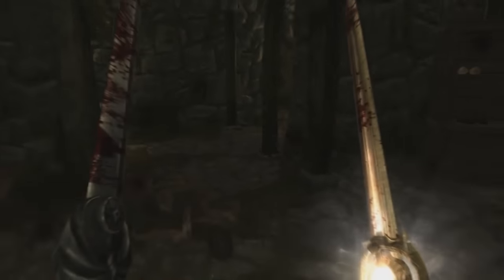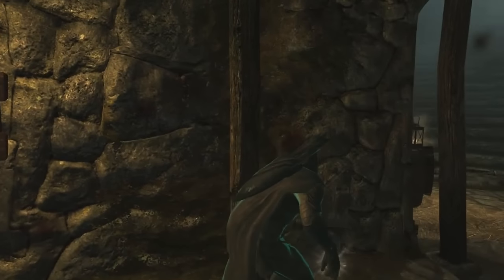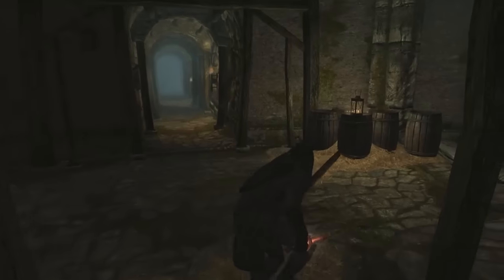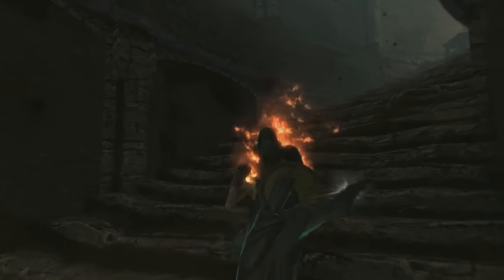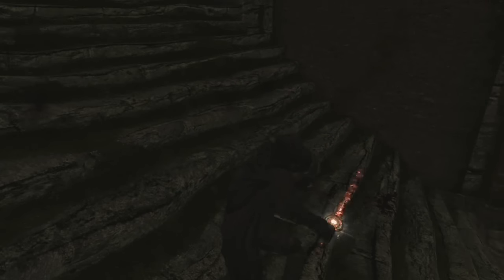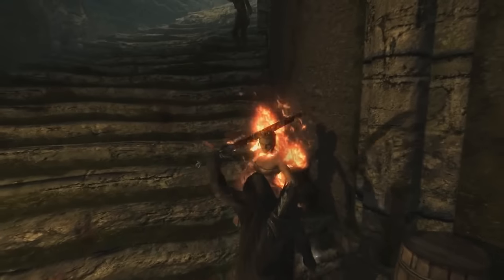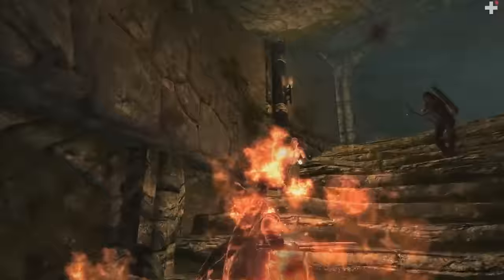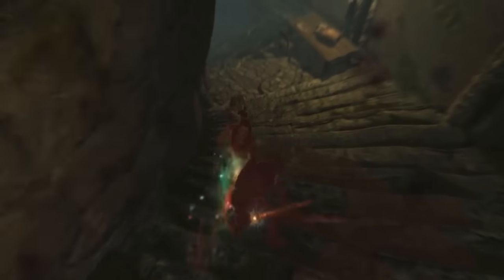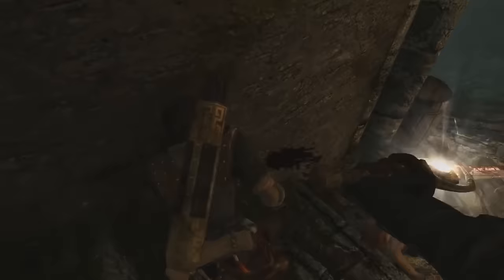For stats and the Standing Stone: you want a big chunk of health. If you're not using Illusion or Invisibility you don't really need Magicka, but if you do use Illusion, aim for around 150 to 200 Magicka. For Stamina, aim for about 150 to 250 depending on how many power attacks you do. Pick the Shadow Stone as your Standing Stone since it fits the gameplay by granting invisibility.